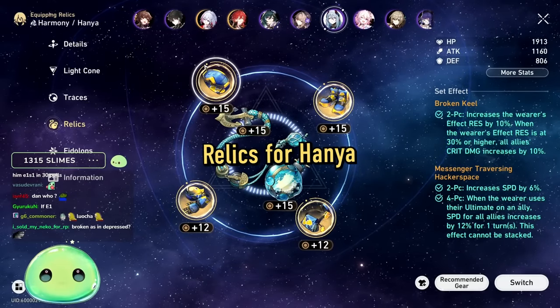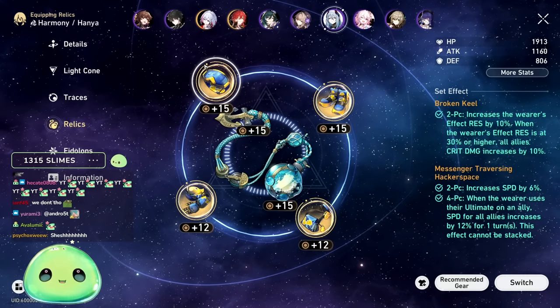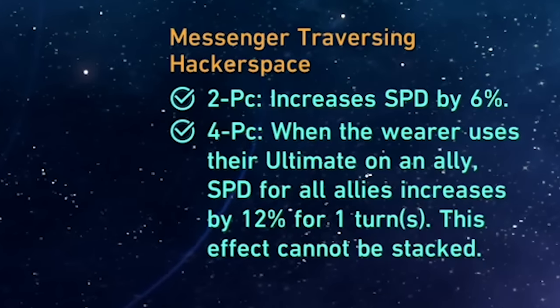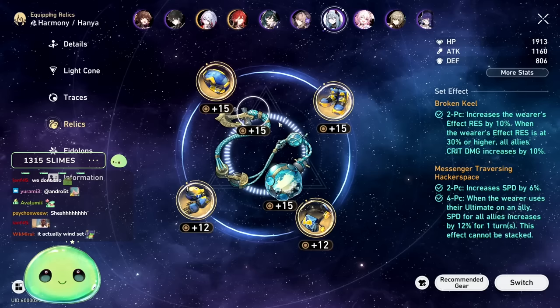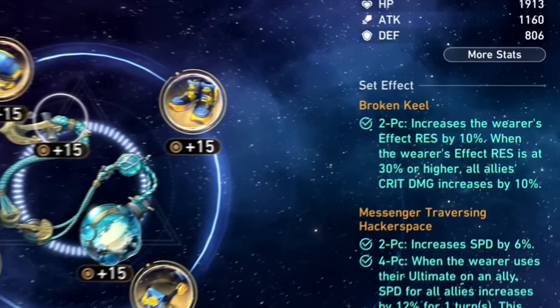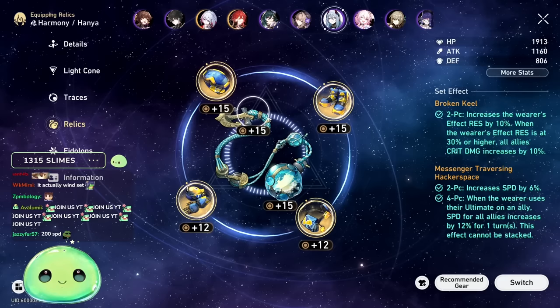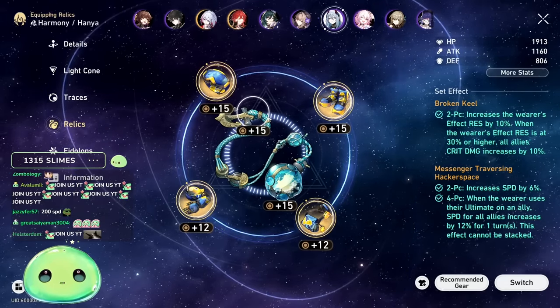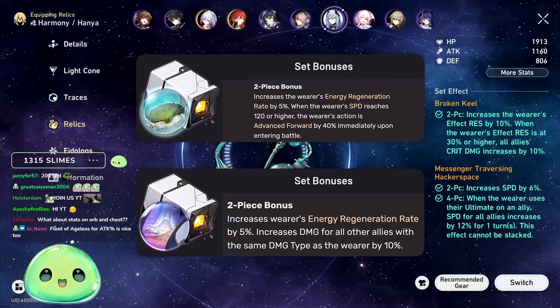Moving on to relics — best in slot in my opinion is Messenger Traversing Space. More speed on Hanya means more speed transferred to your target ally via her ultimate, so keep building speed. The 4-piece effect: whenever the wearer uses their ultimate on an ally, speed for all allies increases by 12% for one turn — great bonus. For the 2-piece, I'd go Broken Keel: it gives effect resistance so she doesn't get hit by negative effects, and increases crit damage for your entire team. Broken Keel is a safe play for support characters 90% of the time.